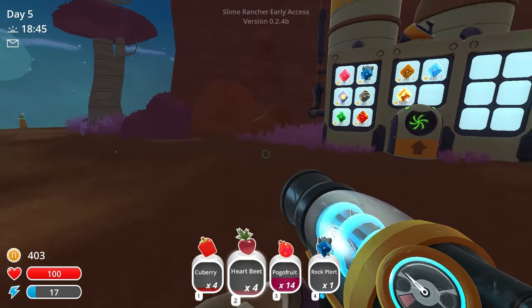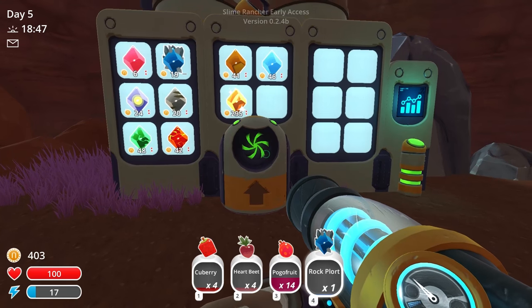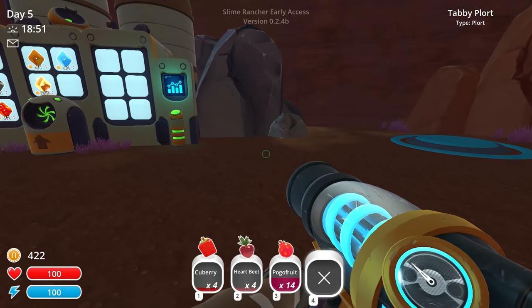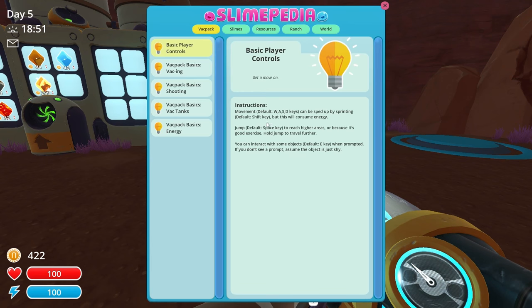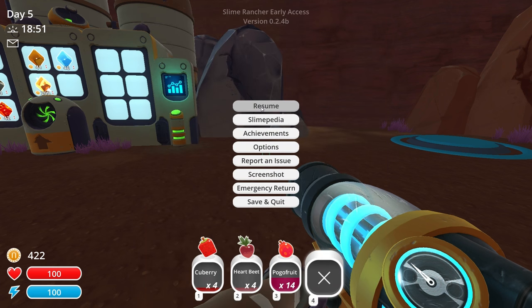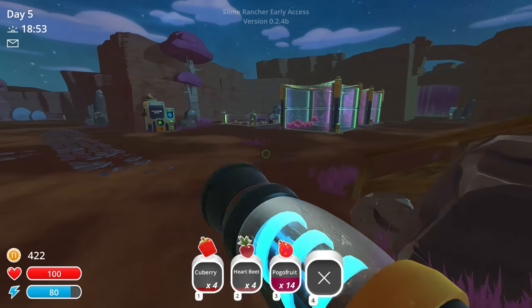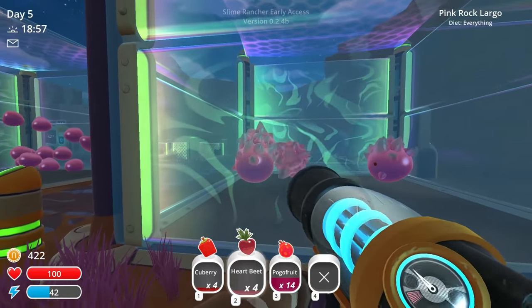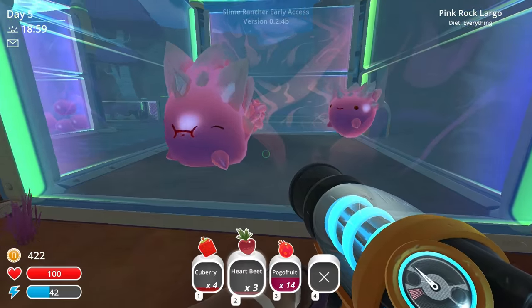I haven't been able to really get a lot of those and grow them, so I would like to start that farm today at least. I also want to take a look at who eats the heartbeats again — I keep forgetting. It's the rock slimes. Does that apply to the largos also, I wonder? Let's test it out and see. Is there a hungry largo in here? Oh yes, they love it. Wonderful.